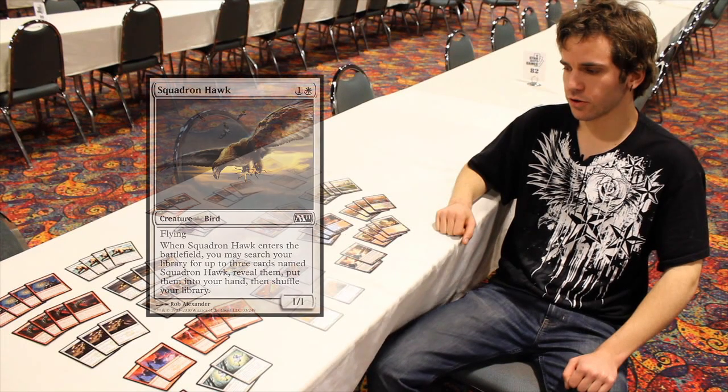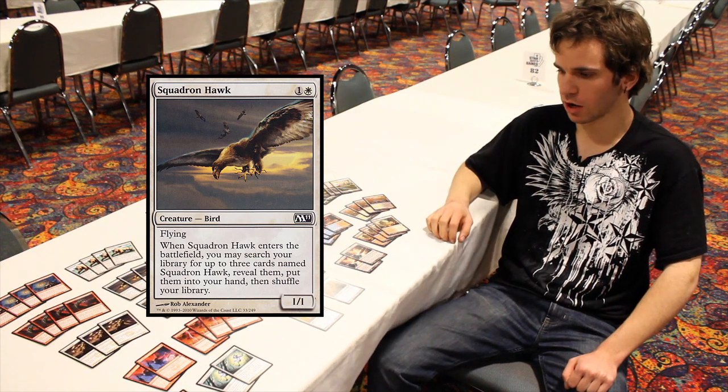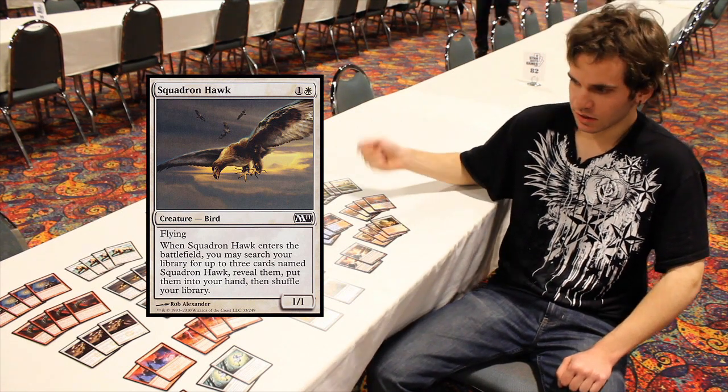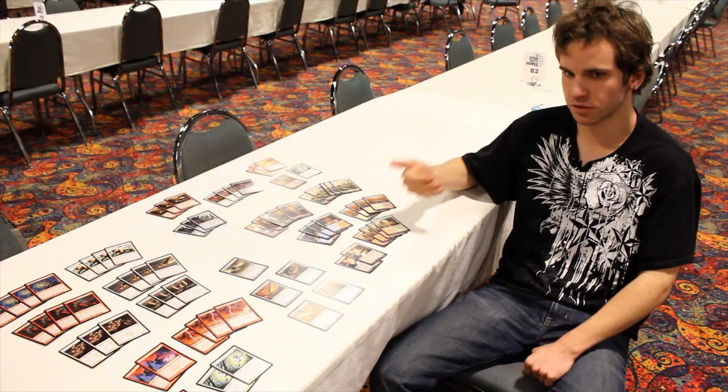Squadron Hawk is more for those slower games. When you need to refuel your hand, when you already have a Sword of Body and Mind or Feast and Famine, and they Day of Judgment you, you can get Squadron Hawk out, equip a sword, and still establish a reasonable threat.